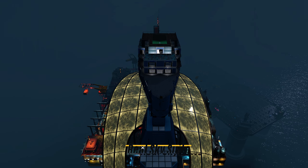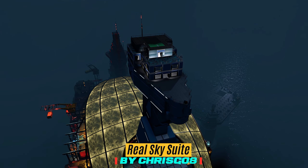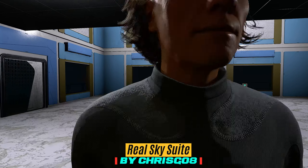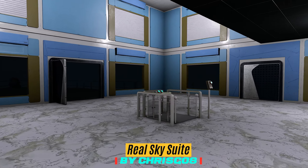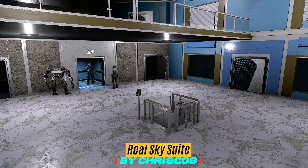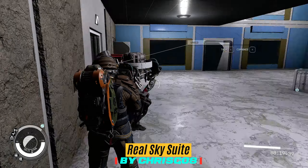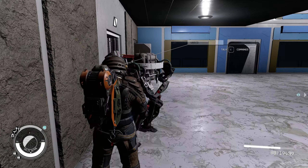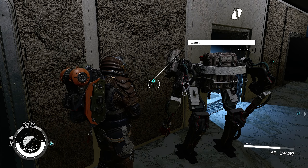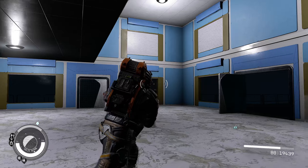Next, here we have an interesting spin on the Sky Suite — this one is called the Real Sky Suite by ChrisGo8. It adds a giant completely empty apartment block which comes with some really unique features we haven't really seen in too many apartments yet. When you get in here it is mighty dark; however, unlike some apartments where you have to flick every single light on, this one has somewhat of a main switch which turns on the lights in the main room — but unfortunately doesn't impact the others.